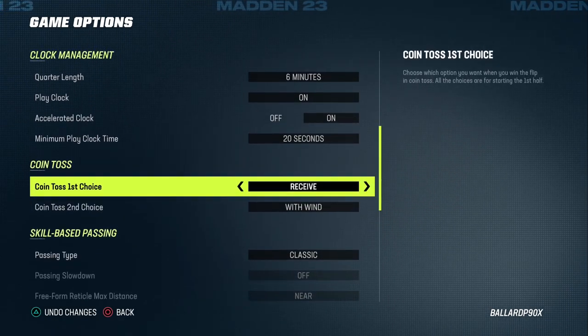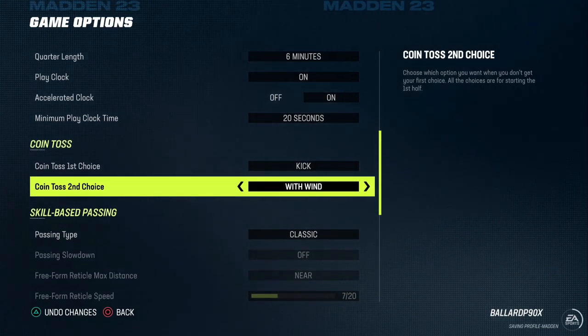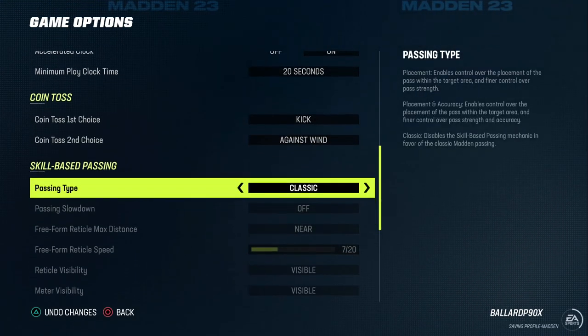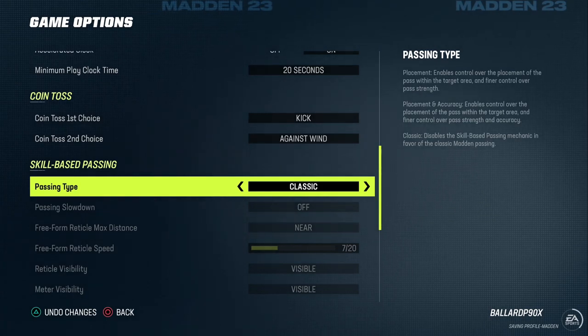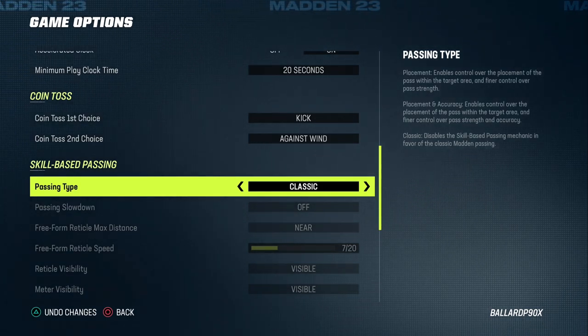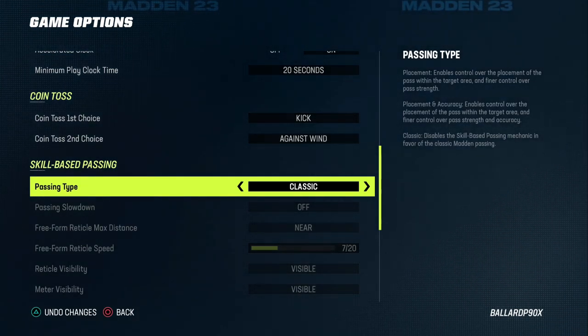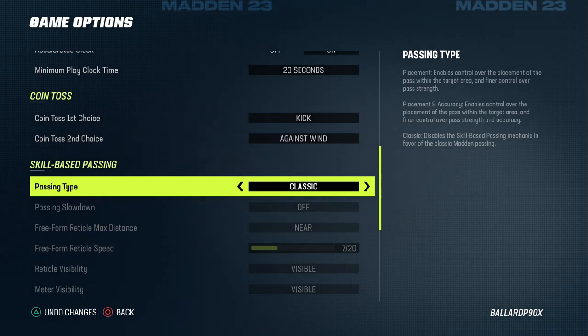For your coin toss first choice, you want to make sure that you have that set to kick. For your second choice, you want to make sure that you have against the wind. For passing type, I personally recommend Classic until there's more tutorials and feedback for how the placement passing meter will work. I'm going to be using Classic at least for the beginning of the year, so I would just recommend you do that as well.